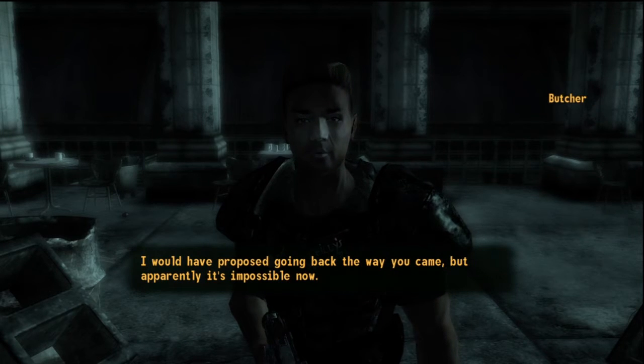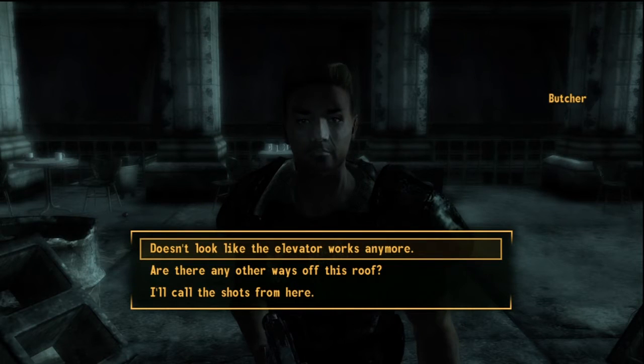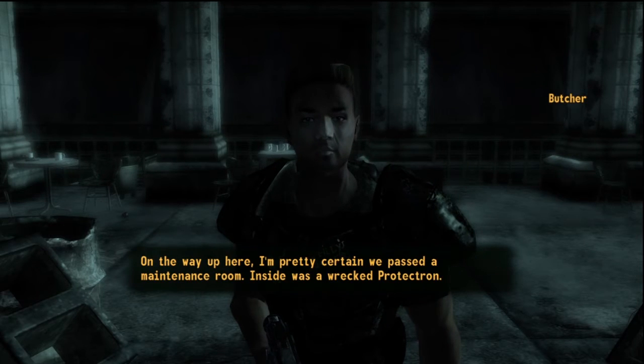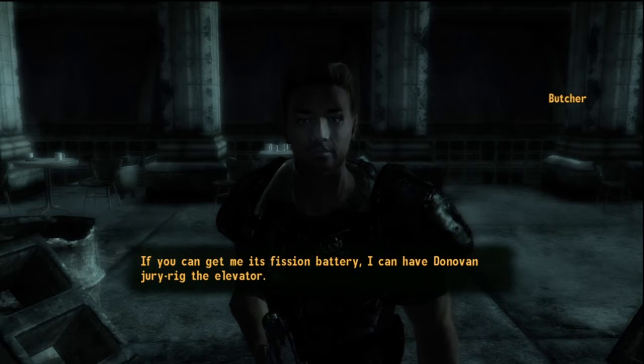I would have proposed going back the way you came, but apparently you're going to get informed that you need a fission battery. Luckily, we really don't have to go too far. What we need is something to power the elevator motor up here. On the way up, we passed a maintenance room with a wrecked protectron inside.